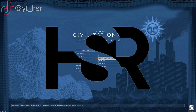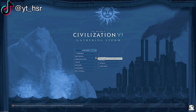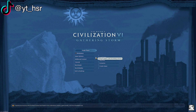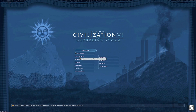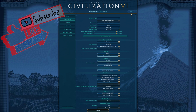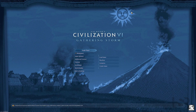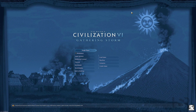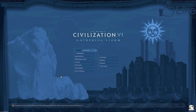Hey guys, welcome back to another honest straightforward review. Today is just a quick fix for a game that I had an issue with. I have Civilization 6 here, and whenever I would go into the game options and change anything, confirm save — as soon as I would back out, it would undo all the changes. It was really annoying and I couldn't save a game.